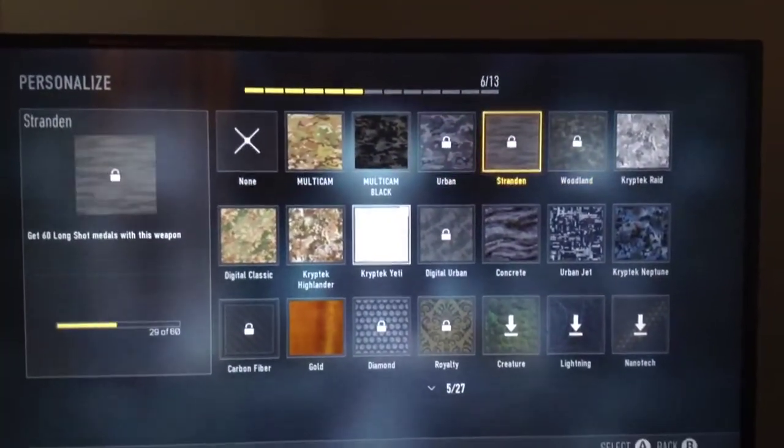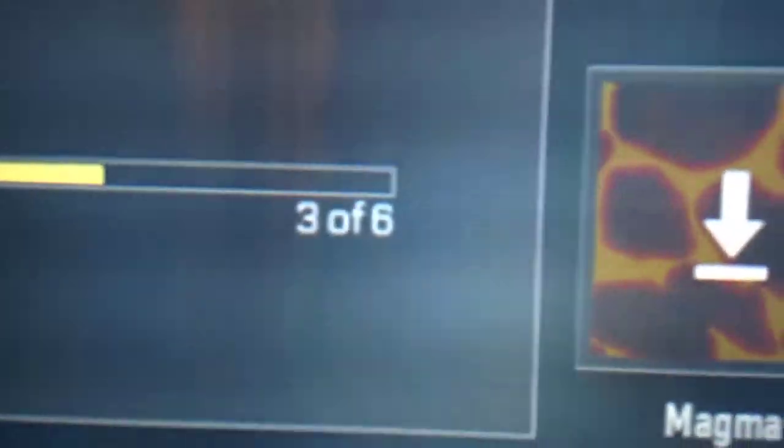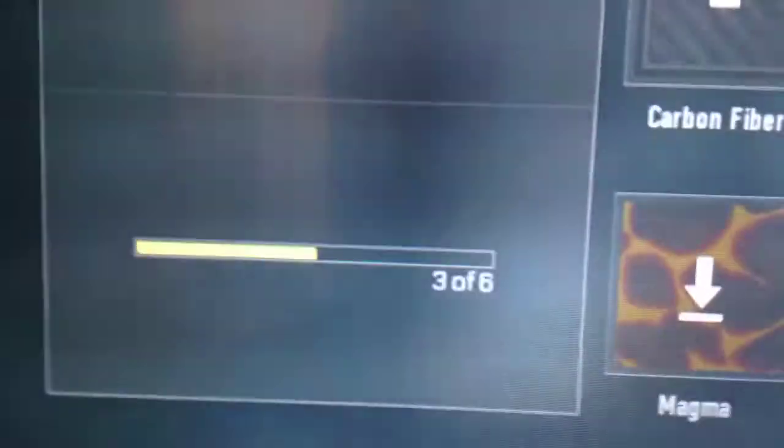I need 1, 2, 3, 4, 5 — and then look, it says I need 3 more for diamonds.